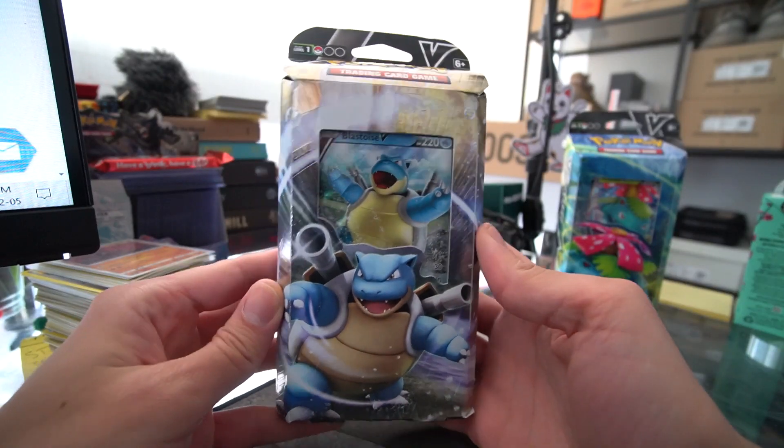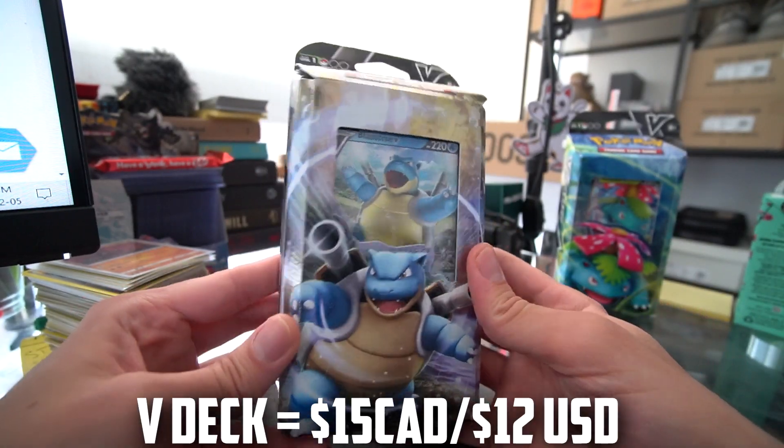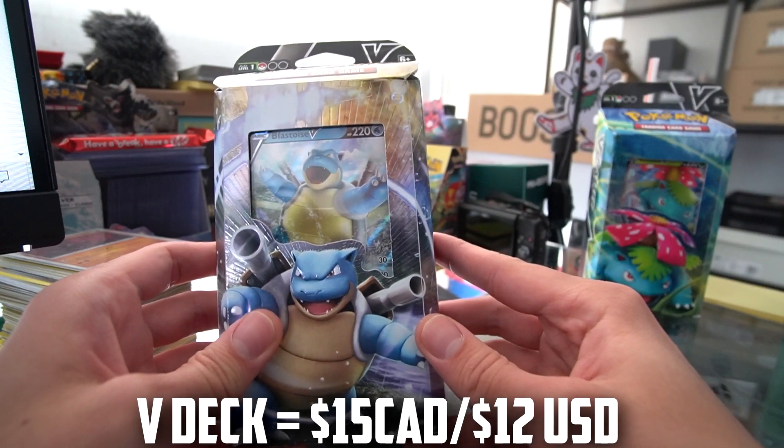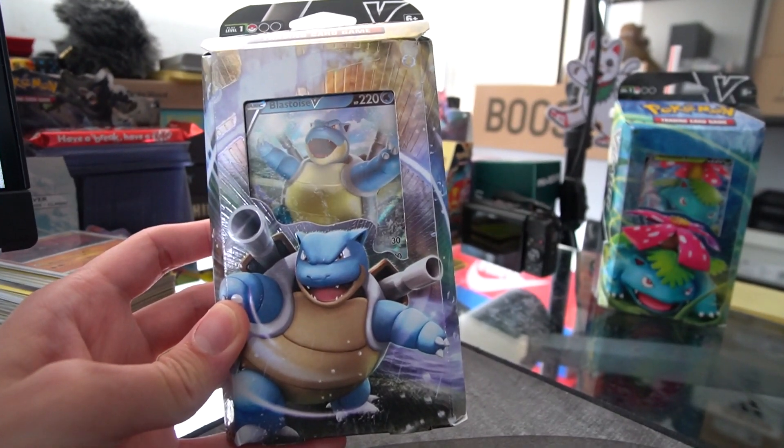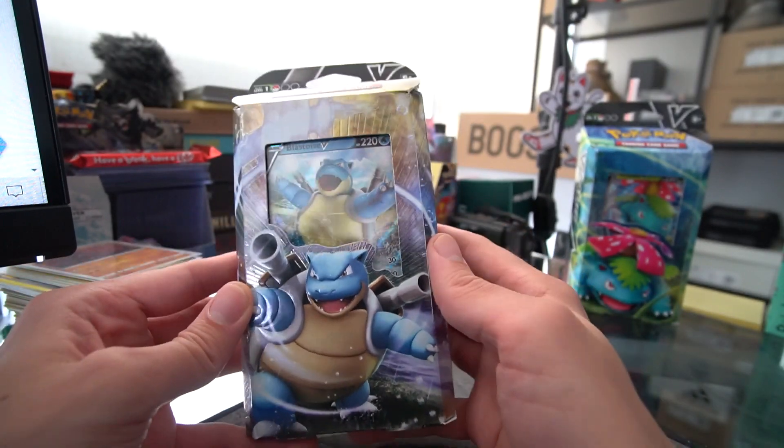Next to Charizard and then Typhlosion. Let's open it up and see what we have inside. Currently these decks are retailing for 15 Canadian dollars. I believe the Blastoise deck is a bit more sought after than the Venusaur just because it's Blastoise and it might be competitively better, but we have yet to find out.